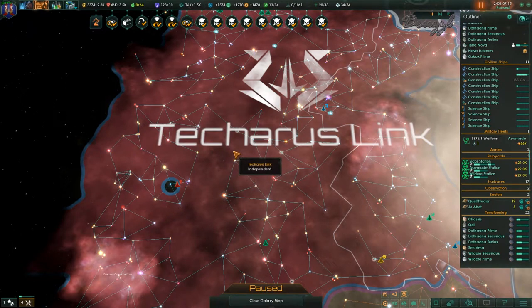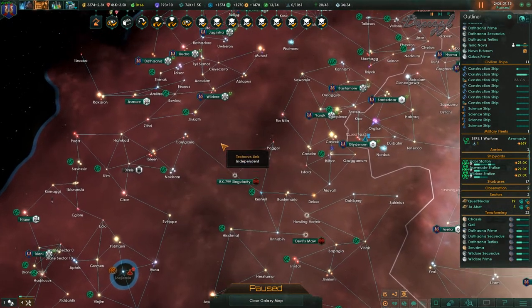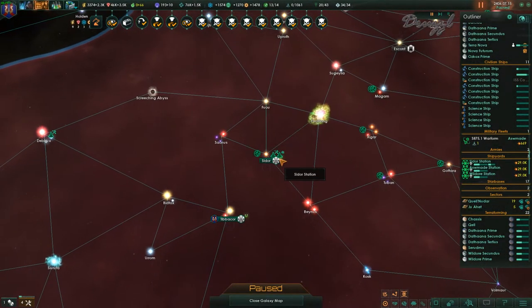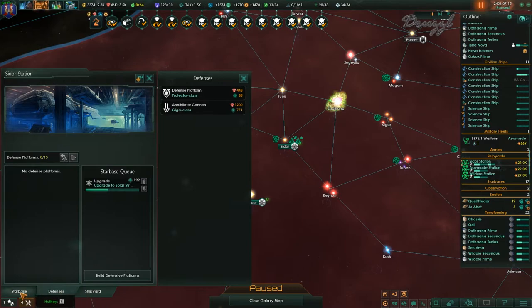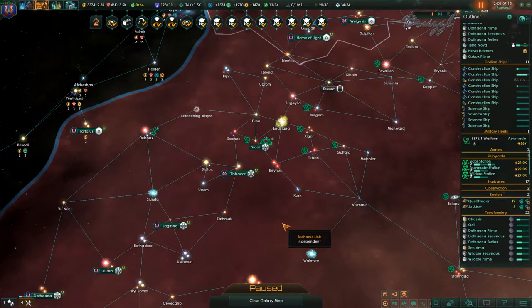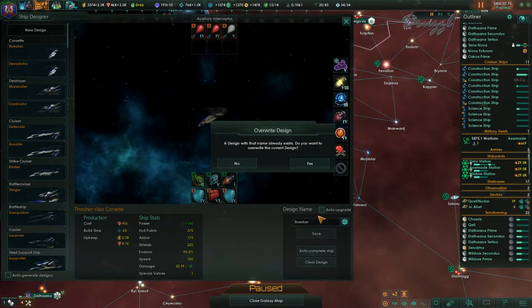Welcome back to Stellaris. As you may have noticed, we technically have no fleets. It's a bug where it thinks we're supposed to be upgrading a bunch of stuff, and we're not. The way that actually happens is when the auto design updates and our ships are reinforcing, it'll bug out. So I need to go through and turn off auto upgrade on everything.